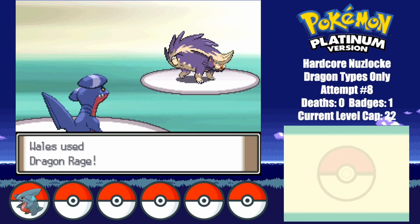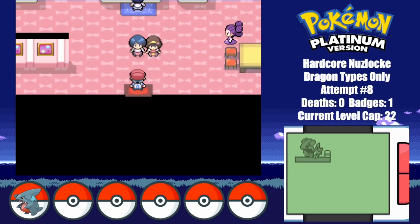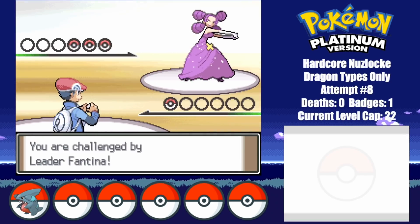This leaves Whales at just 1 HP while being poisoned too. She does manage to get off the next Dragon Rage, which luckily allows us to score the win. After my mom catches me looking at the contest hall, I make my way to the third gym where I decide to take on Fantina.